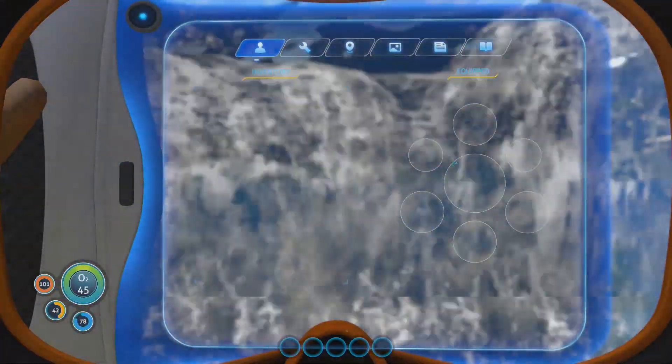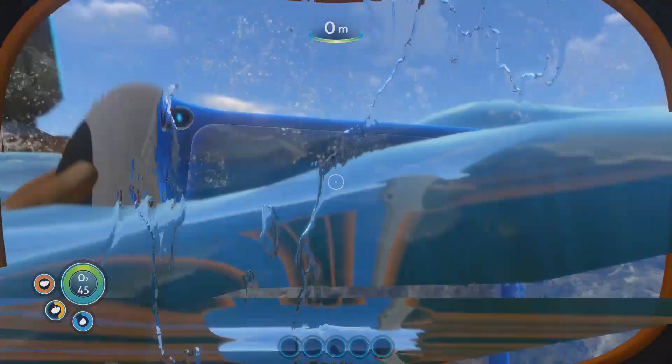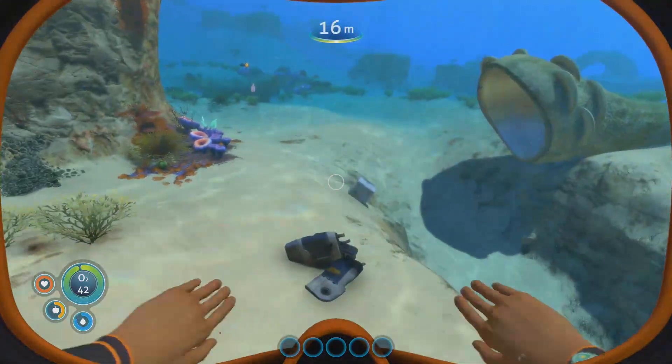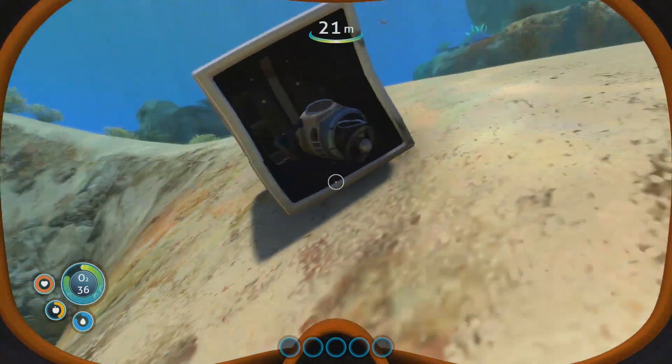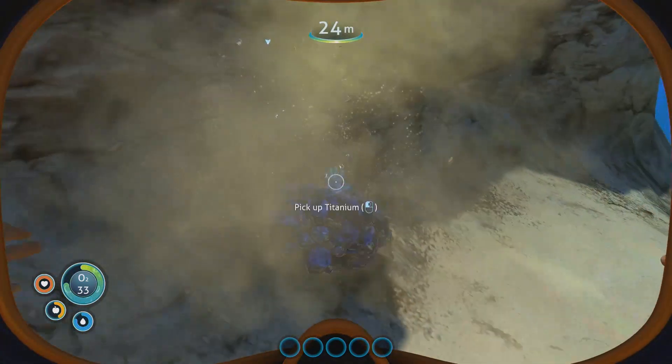We've got our inventory — these are our suit and other stuff, upgrades: flippers, gloves, air tanks and stuff. Let's start by collecting things. Metal salvage — this is basically how we're going to get resources. We need to be able to scan things. Ooh, titanium!